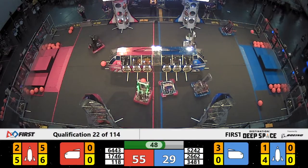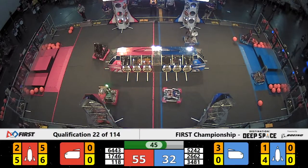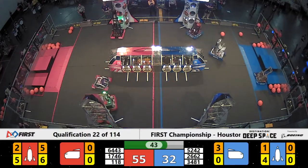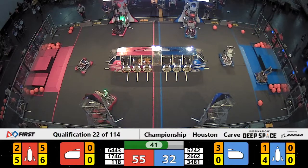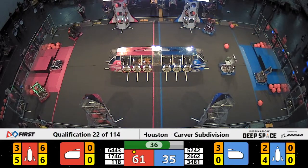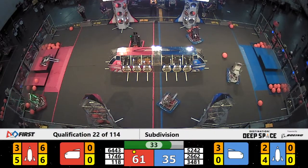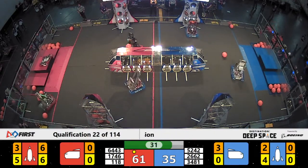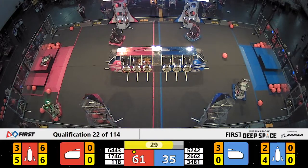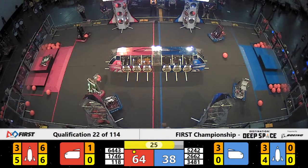On the other side, 118 working on their own rocket ship. They require one more hatch panel to seal that sucker up, but they're doing it very well. Red Alliance — one rocket done, one on its way. Once you fill that rocket ship up, you get one ranking point. You don't get a second ranking point for filling up another rocket.